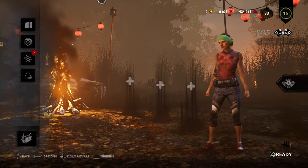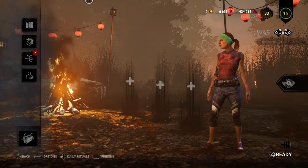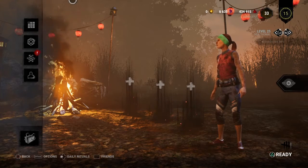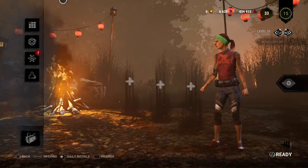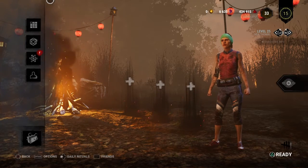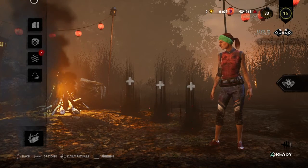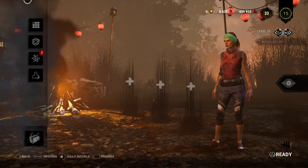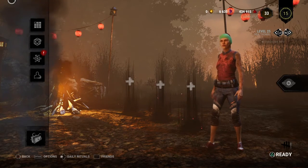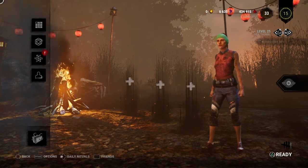For the killer, the main objective is to hook survivors. If a survivor is hooked three times, they're dead. On their second hook they have to struggle — on PC you press the spacebar — and if you miss you die. On the first hook you can try to escape, but it's better to let a teammate unhook you.